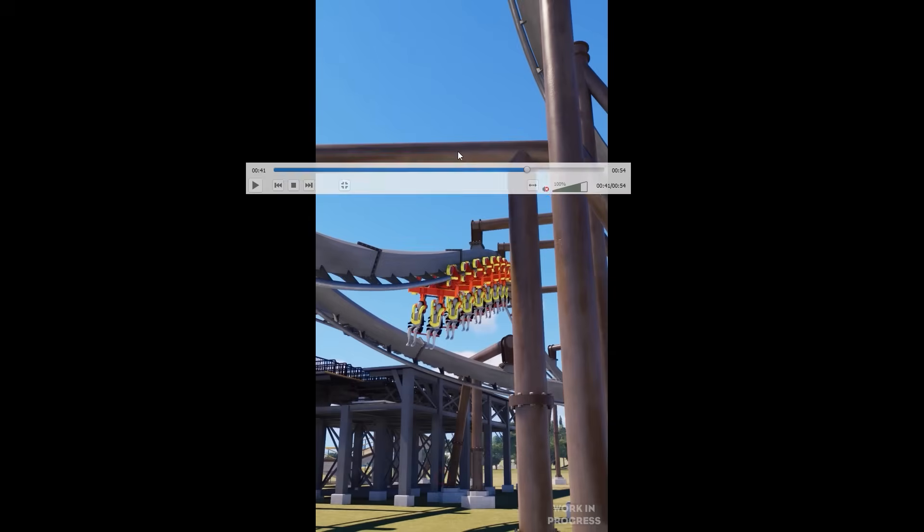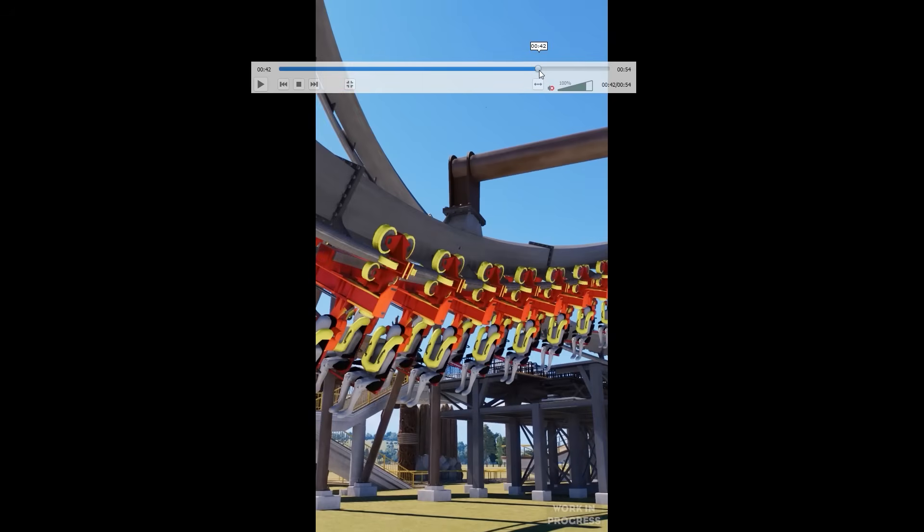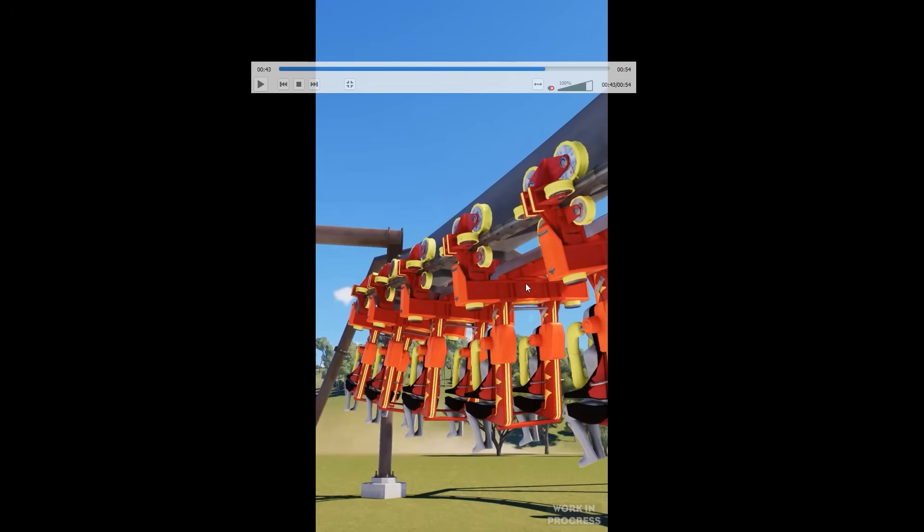I want to use this video to keep talking about why stations are such a big deal, because people keep asking. I think Frontier has listened to almost every single thing we've been talking about in the past and has either tried to do something or actually knocked it out of the park. But the one thing everyone has been talking about from day one has been the stations. They are super customizable — it's basically just a platform — but the problem is they don't act as they should. We don't have a dual station, we don't have a separate load and unload station, which is a huge part of realistic coaster building in the real world and a part of management as well.